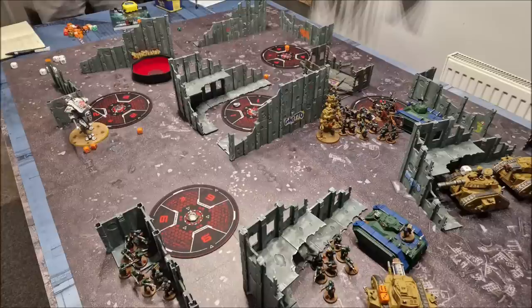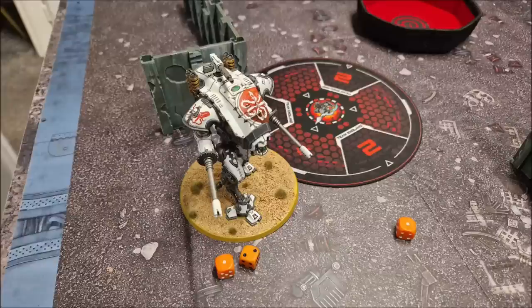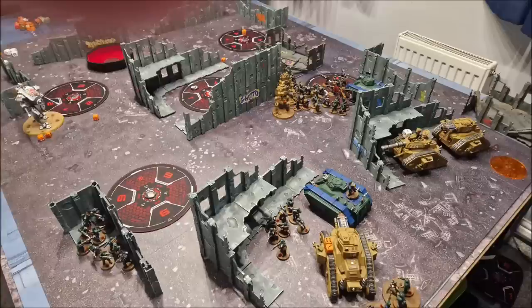One last thing before we get into the game — the secondaries both sides took. Auspex took Yield No Ground, Bring It Down, and Honour the House. I took Bring It Down, Inflexible Command, and Boots on the Ground. Now let's take a look at what actually happened in the game.